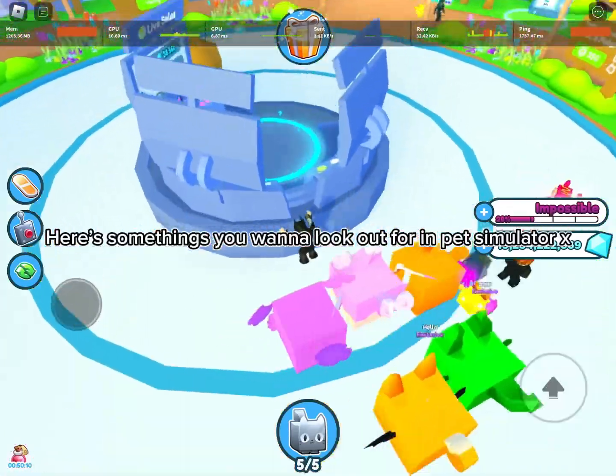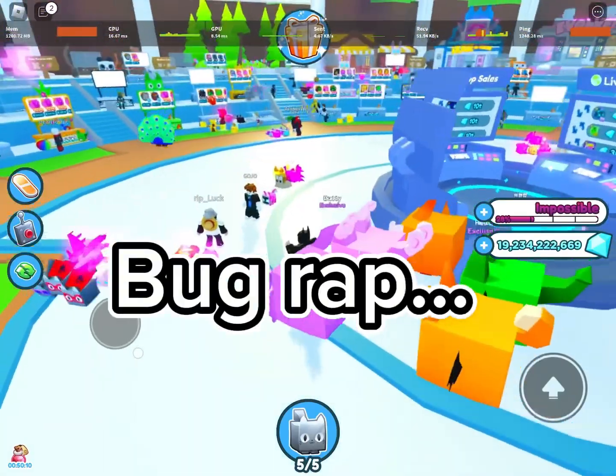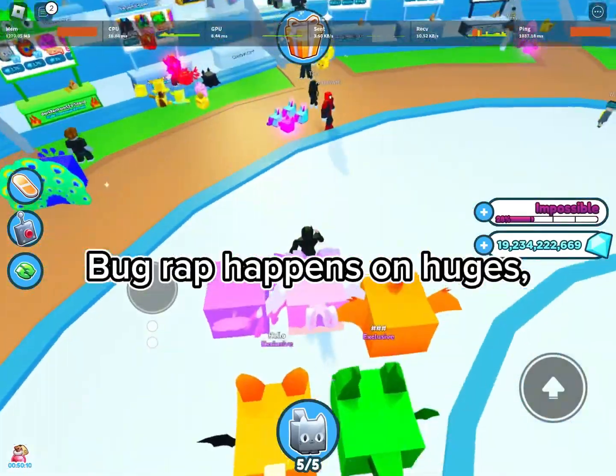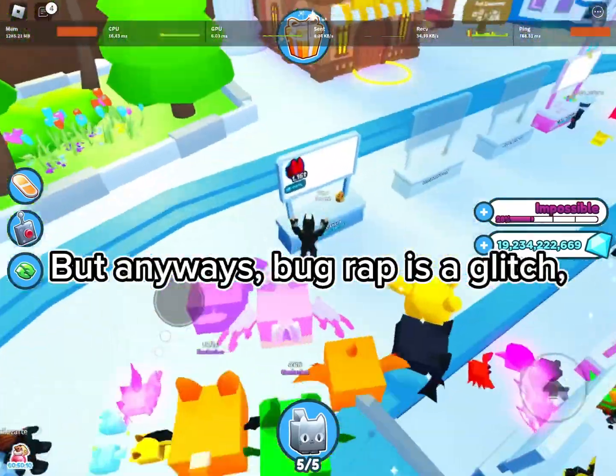Hi guys. Here's some things you want to look out for in Pet Simulator X. Number one: bug wrap. Bug wrap happens on huges. Bug wrap is kinda like a scam. But anyways, bug wrap is a glitch.